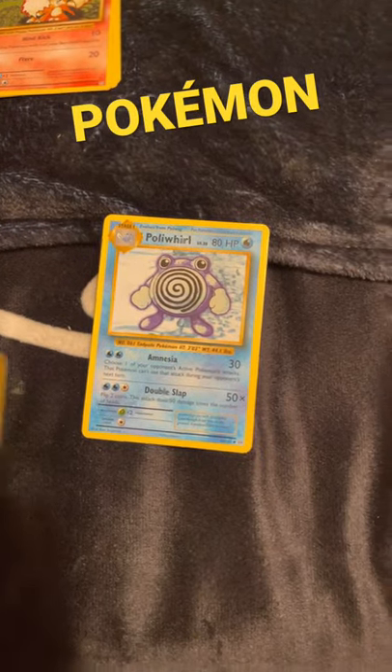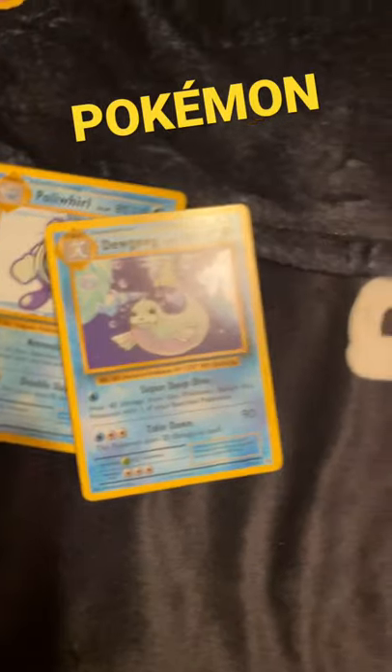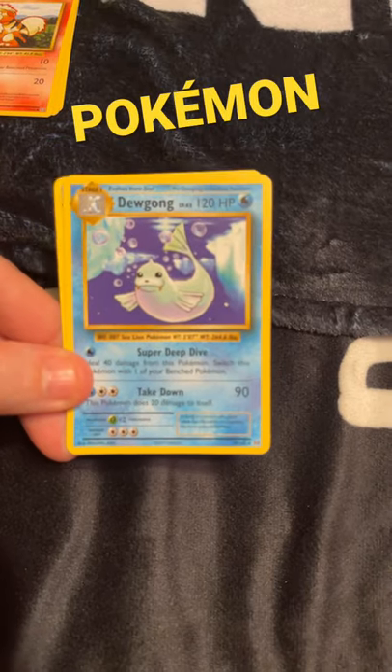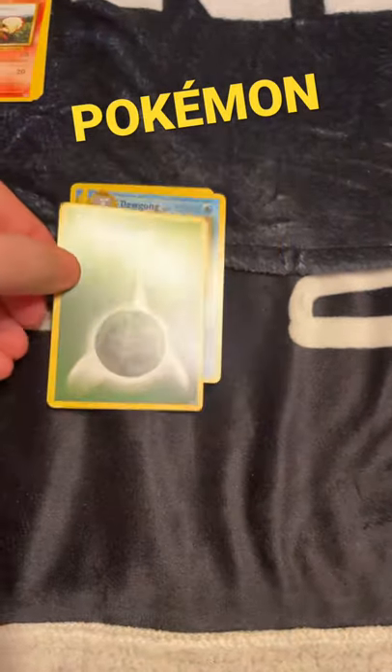This one here is going to be Poliwhirl. So we are going to get — trying to get the light off that one — this is Dewgong. And then we're going to get an Energy card.